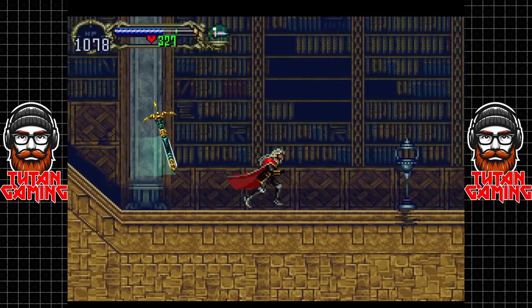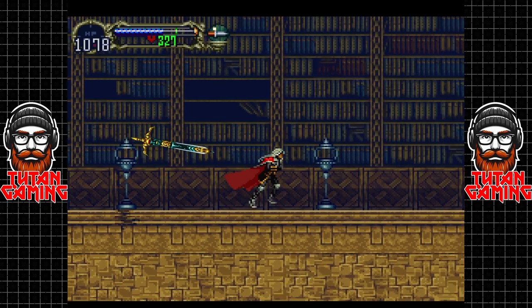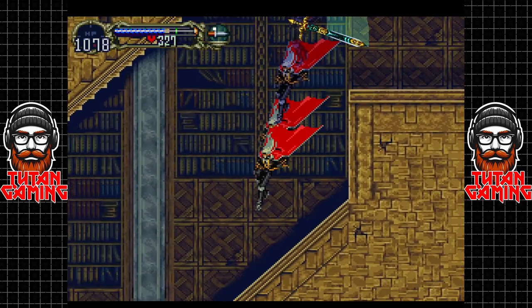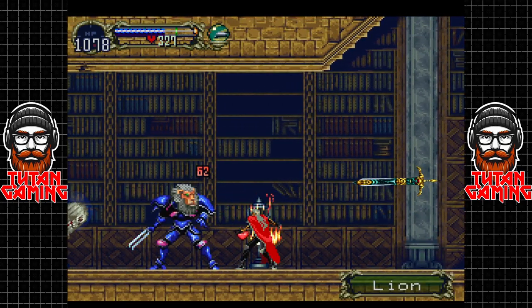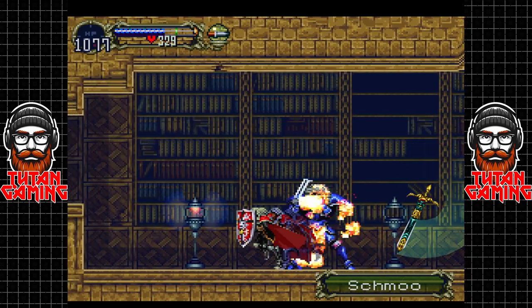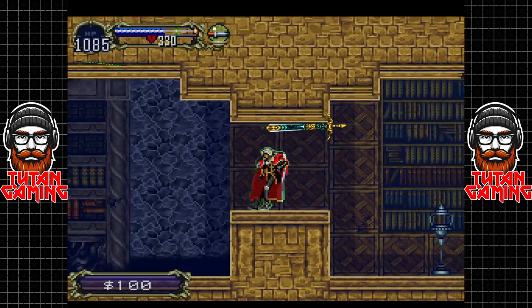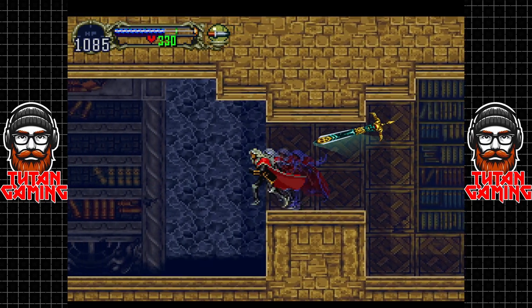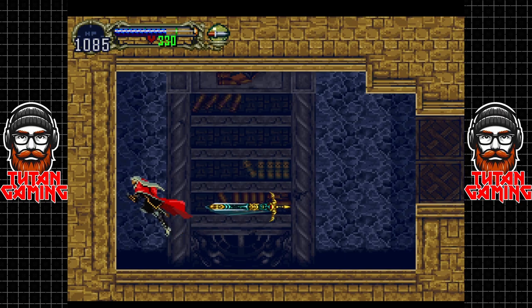I'm a little bit disappointed that there are no more powerful book enemies in here — I think that's kind of a strange omission, because the book enemies were cool. Oh wait — do these torches heal you even if you just destroy them? That's curious.